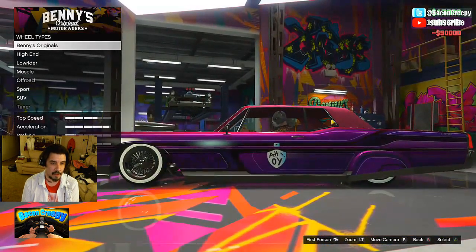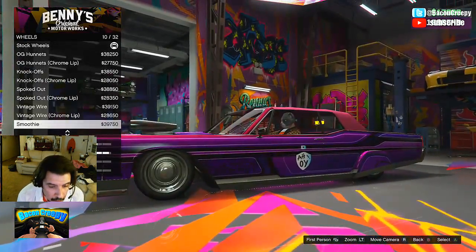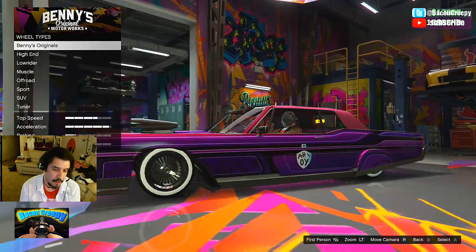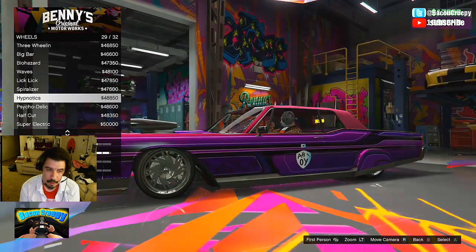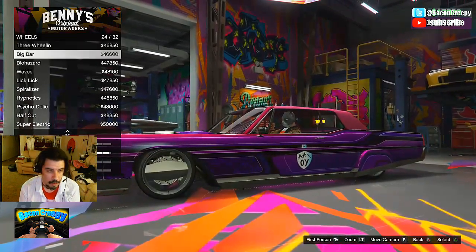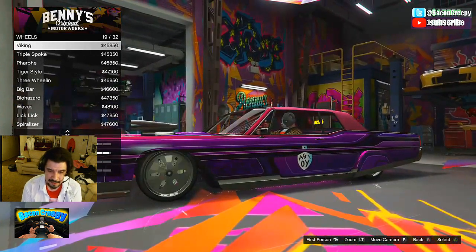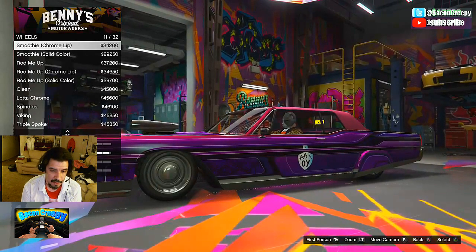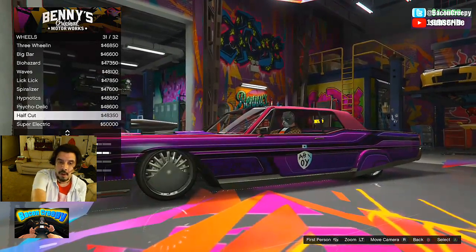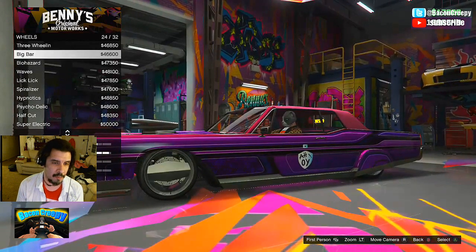Wheels — Benny's Originals. Those aren't that good — no, I'm just kidding. The white walls look better than that, I hate to say it Benny. Some of those are nice though, that's cool, that's weird, oh that's dope. I think that's about all of them — come back to the top. There's another one. I'm thinking of that weird sidebar one — big bar. We're going with big bar.